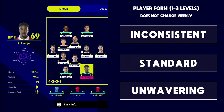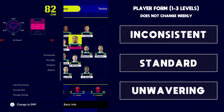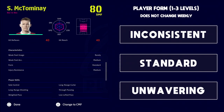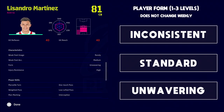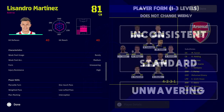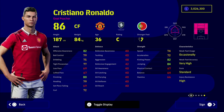Player form has three levels: inconsistent, standard, and unwavering. Cristiano Ronaldo has standard form, and most players in the game have standard form — Bruno, Elanga, Sancho, Eriksson, McTominay, Varane all have standard form. Martinez has unwavering form. Unwavering form is similar to the old PES games where conditioning would be at the higher end — it's basically how often a player's form is going to be up.